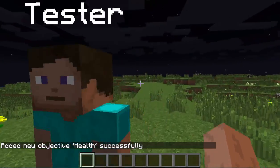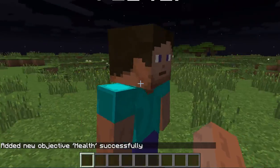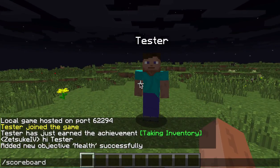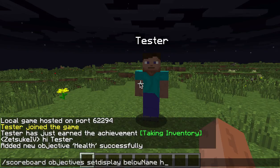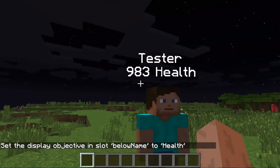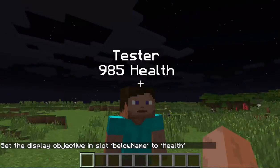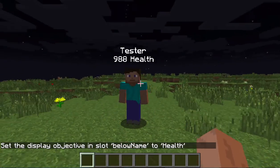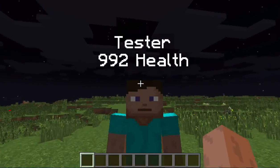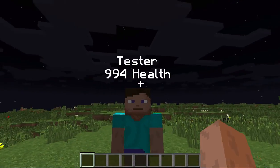Now we still can't see tester's health, so we're just going to type scoreboard objective set display below name health. And now we can see - whoa, that's a lot of health. So now we can see how much health tester has. He has a lot of health. Two health is equal to one heart.